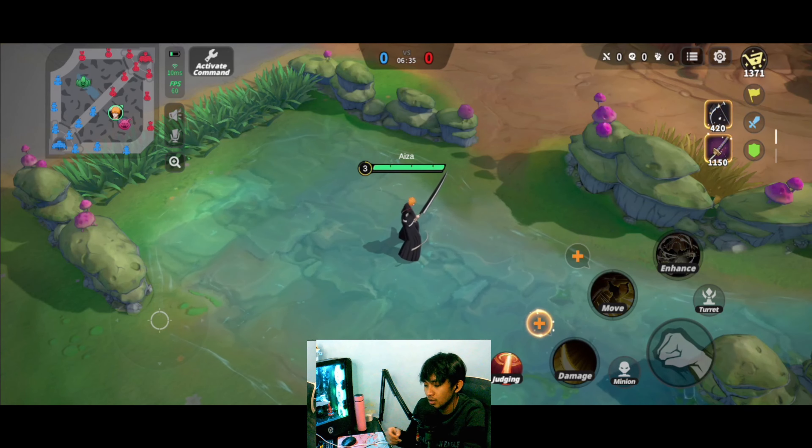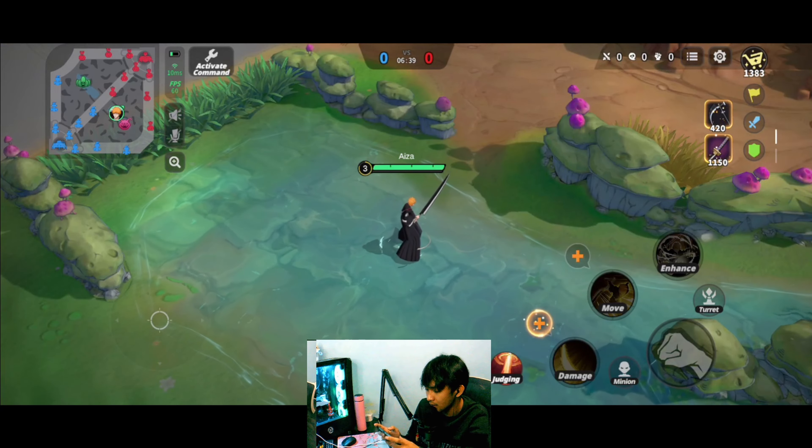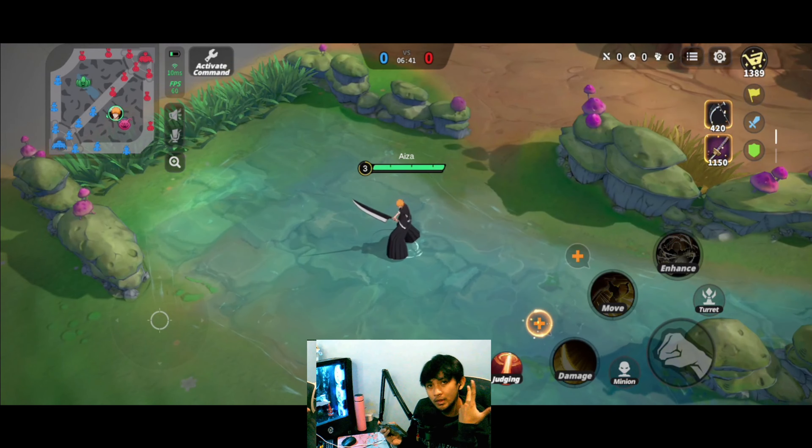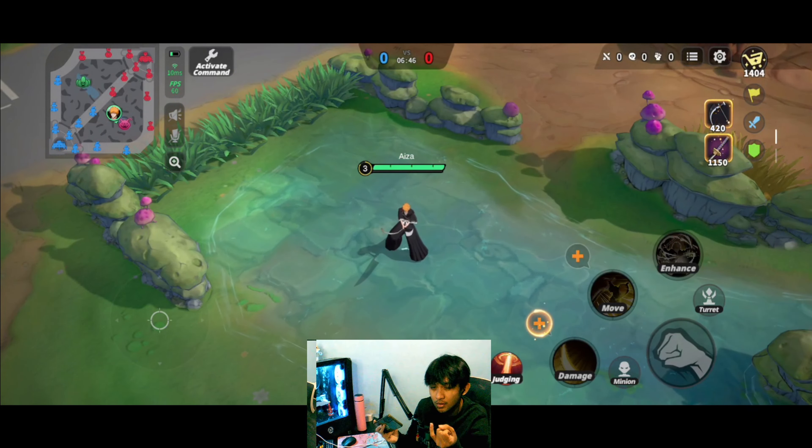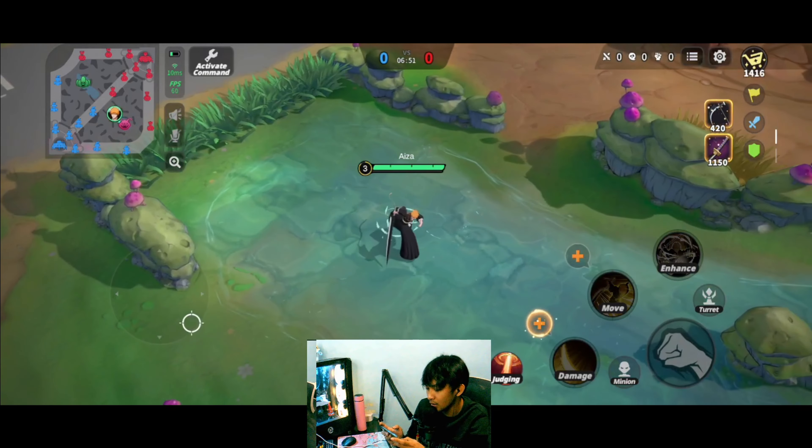Welcome back to another Jump Assemble video. Today I'll be showing you all the skills and animations of the two new heroes: Ichigo and Android 18, and maybe some item recommendations and combos.